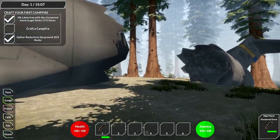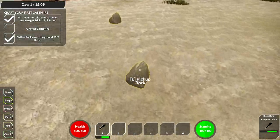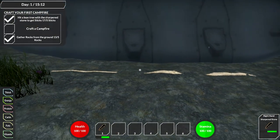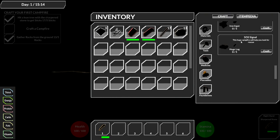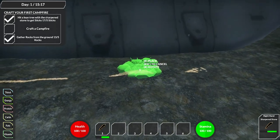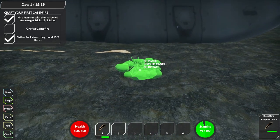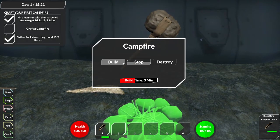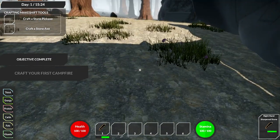Maybe the other side is a better lean for shelter. A nice good fire going without any problems will help with weather elements - not sure if there are any in here. Let's craft this up under placeables - campfire. I want it underneath this wing, nice and safe. Press E to interact and build. It takes three minutes - oh, minutes are fast, that's good. Now craft a stone pickaxe.